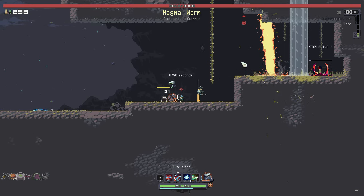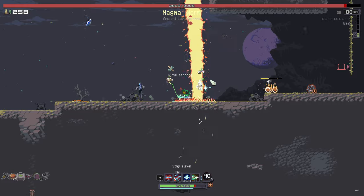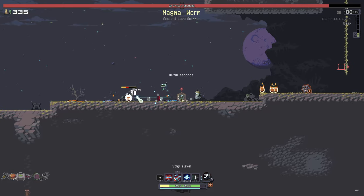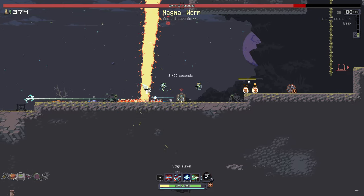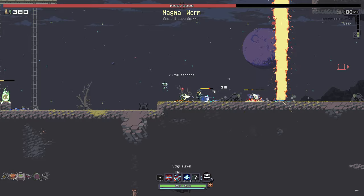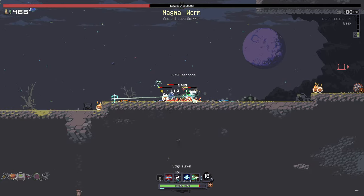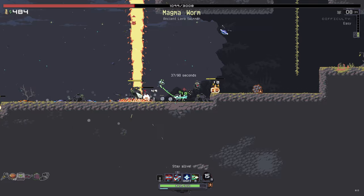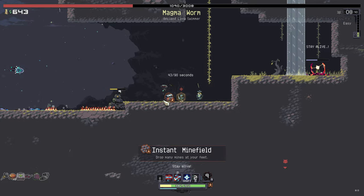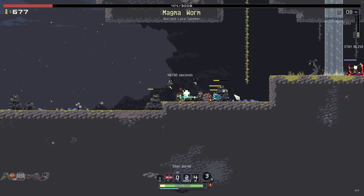Magma Worm — okay. Oh ho ho, oh my god! Magma Worm looks rather gnarly. Also kind of hard to hit in 2D. It does give you a little indicator of where it's going to pop up, so it's not that bad. Our healing drone's keeping us nice and topped up as well.